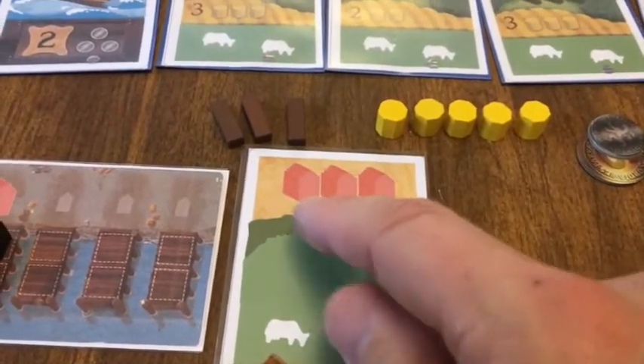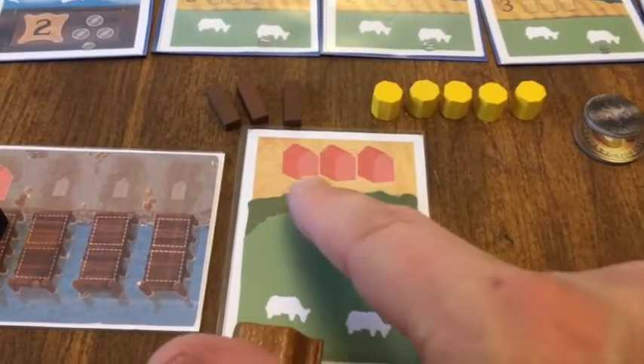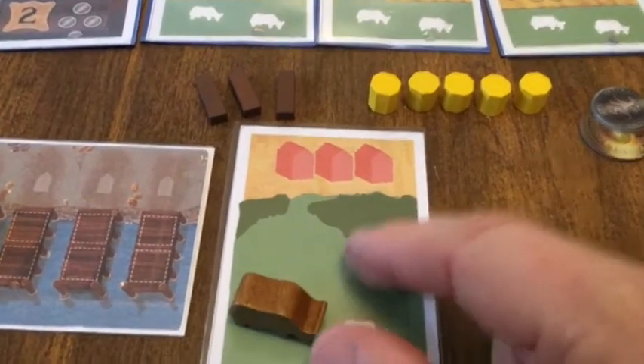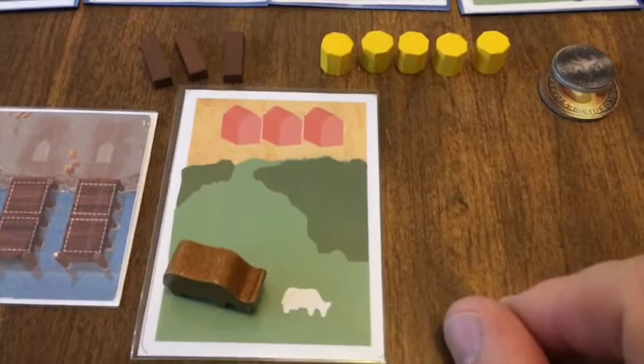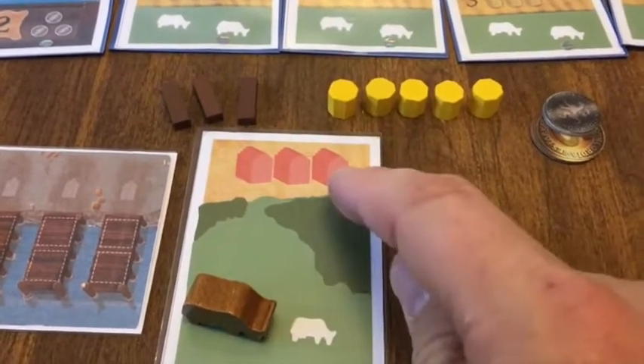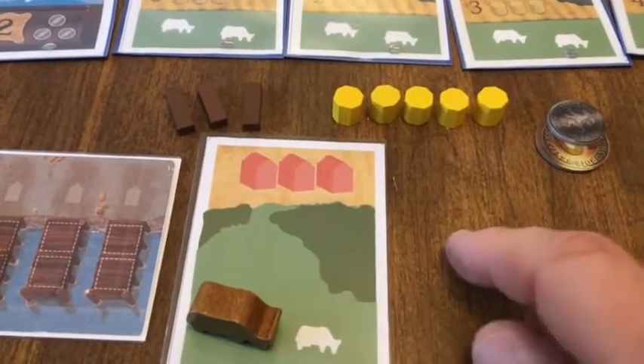You get one starting livestock, and the card also has three buildings already pictured on it. That's important because now you have to store your corn from round to round, otherwise it'll go bad. You can only store one corn per building on your land.